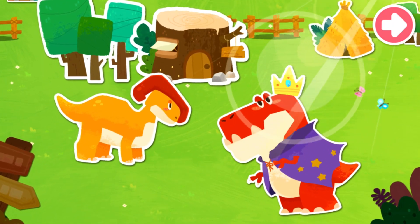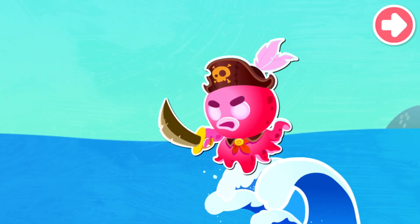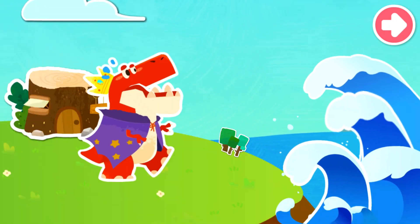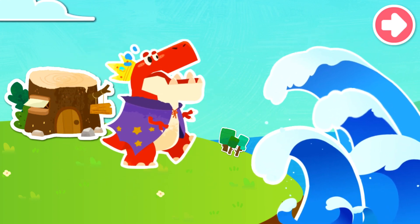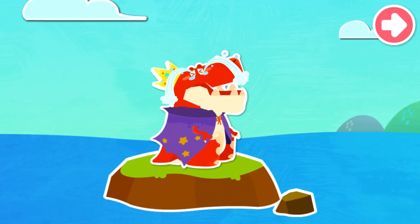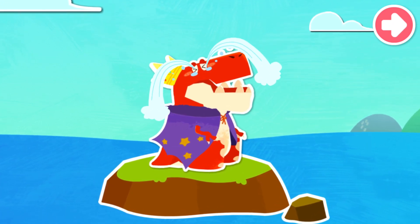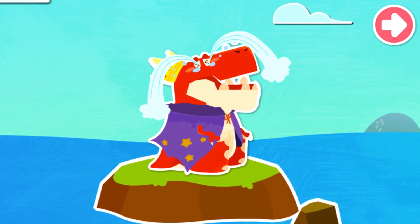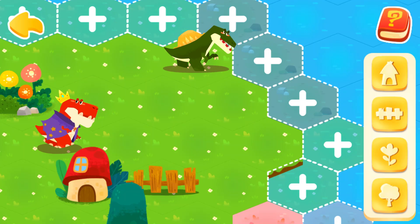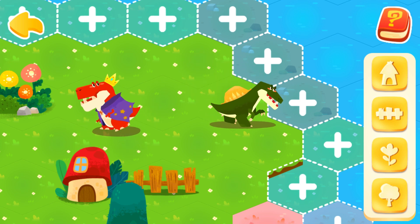The dinosaurs live a happy life in Dinosaur Village. One day, the evil Octopus Monster King appeared and attacked Dinosaur Village with a tsunami. The sea water submerged the Dinosaur Village. Seeing the destruction of the homeland, the Dinosaur King was very sad. Great magician, please help the dinosaurs. Welcome to the Dinosaur Village. Come and help restore the flooded Dinosaur Village.